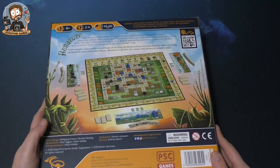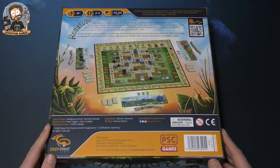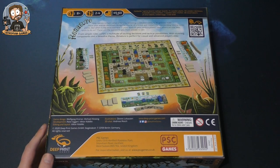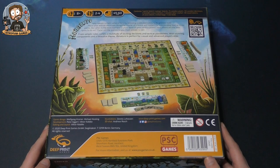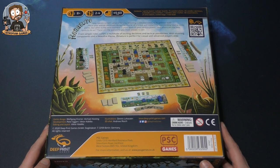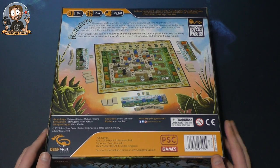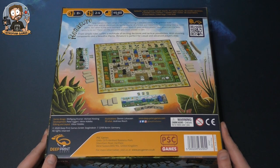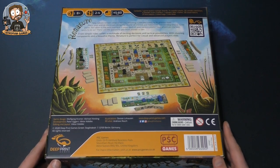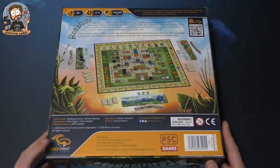Let's take a look at the back first, as we always do. ReNature — help nature reclaim what is hers by restoring a polluted valley to its pristine state. Place your animal dominoes along the course of a brook and replant the surrounding lands to score points. But when is the best moment to plant each of your various plants, and where are the best spots? From simple rules comes a multitude of exciting decisions and tactical possibilities.